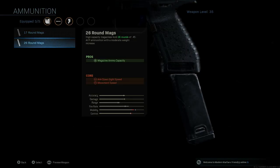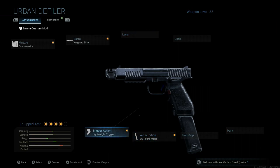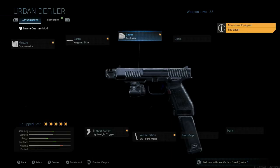Going to ammunition, we're going to throw on the max ammo capacity we can get, which is a 26-round mag. That's 26 rounds of .45 ACP — it'll do a little bit of damage. Last but not least, the tac laser, because it doesn't give you away during hold time whenever you're aiming down sights, and that does help compensate for some of the attachments we've thrown on here.